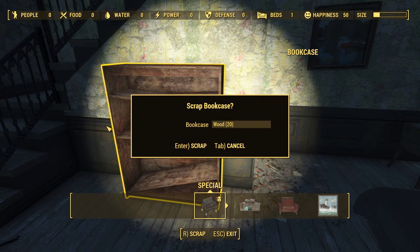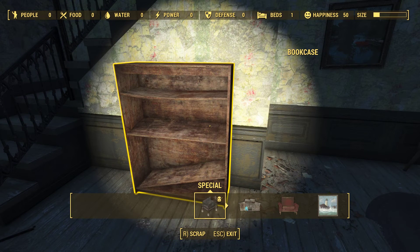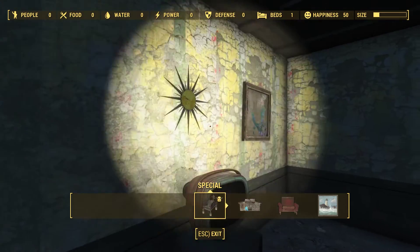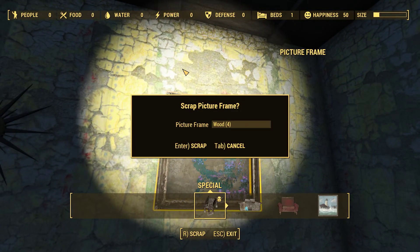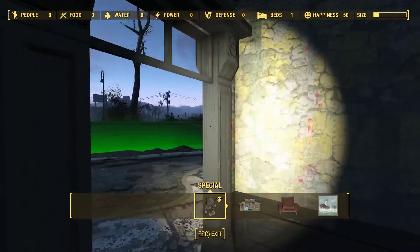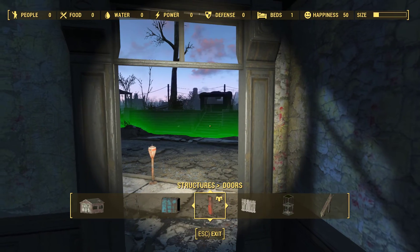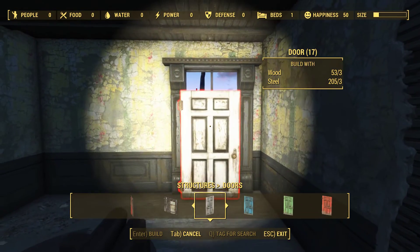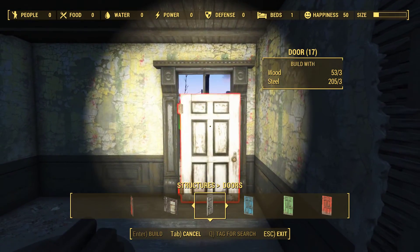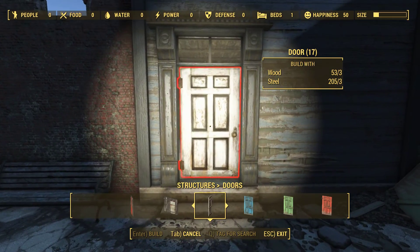It's time for some precision scrapping. Cigar box first - two wood fiberglass, three cloth, and then the broken bookcase, picture frame for four wood, broken door - sure, we can get rid of that. Out of curiosity, can we put a functional door on there?